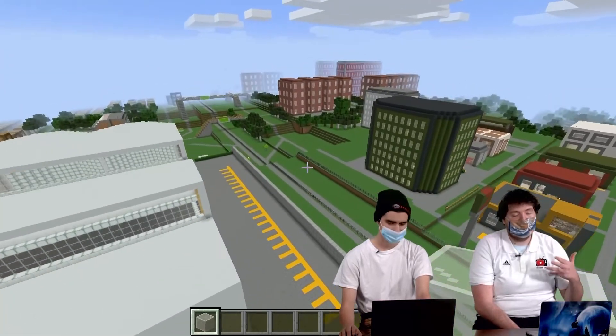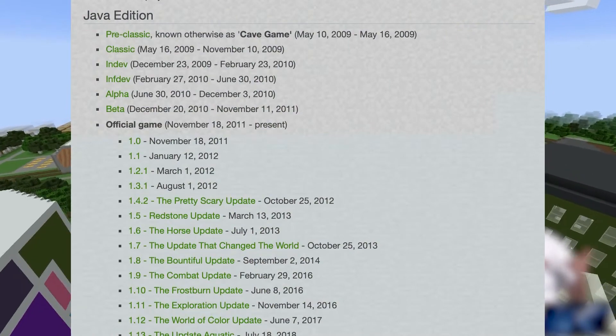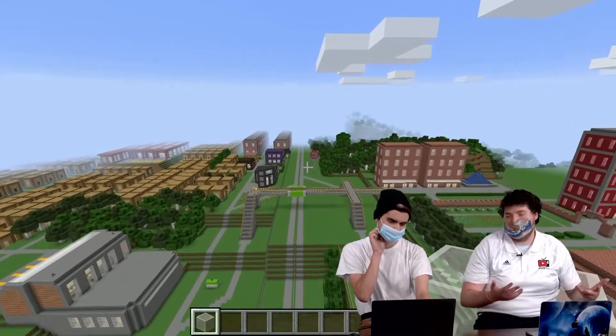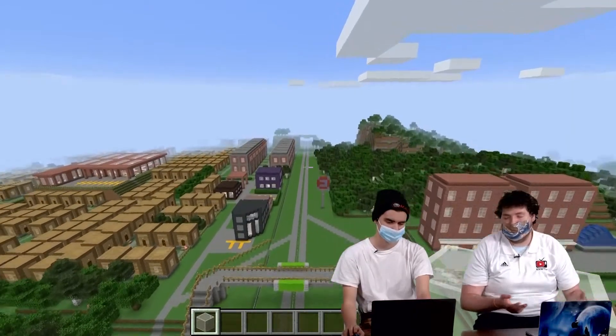Since you started the game there have been plenty of updates — hundreds probably. Are there any particular updates that really changed the way you're able to make things within Willville, maybe making processes faster or allowing you to do different things?